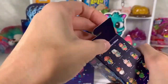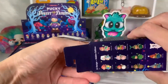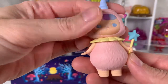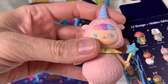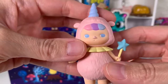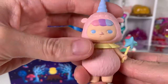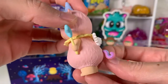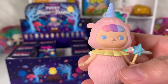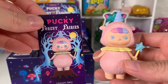Let me know if you guys collect Pop Mart at all, and if you do what series do you have? Okay so this is — Unicorn Fairy, that's what her name is. She's got the horn. This one's pretty cute. I like the fur and I love the pastel pink and purple and blue and her cute little star magic wand. Oh look at that tail — that's pretty stinking adorable. I love those wings. And here is her card.